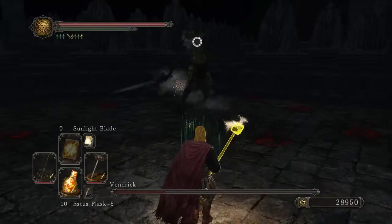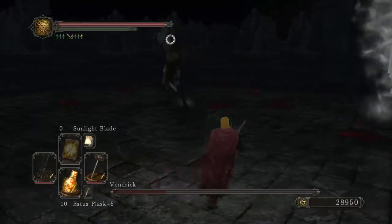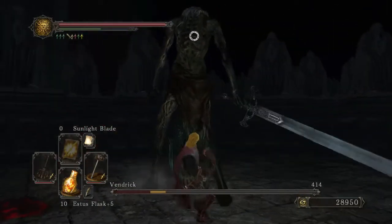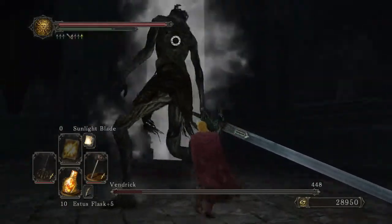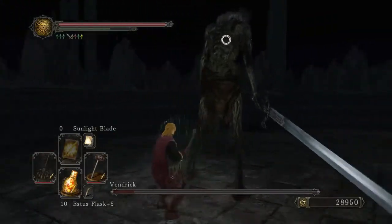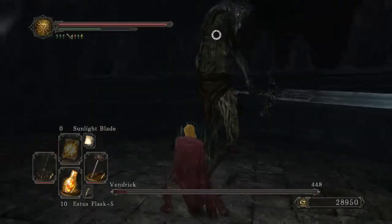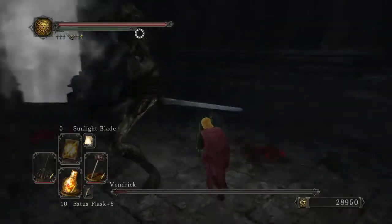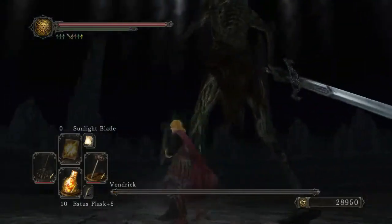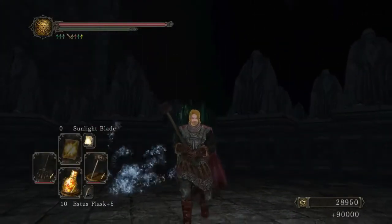Keep strafing to the right and stay in this position — this is the only safe spot. You can fight him by rolling through every attack, but I find that's not very reliable. The first time I fought him I had four Souls of Giants, so he still had double defense, and the fight was so long that eventually you'll start making mistakes.